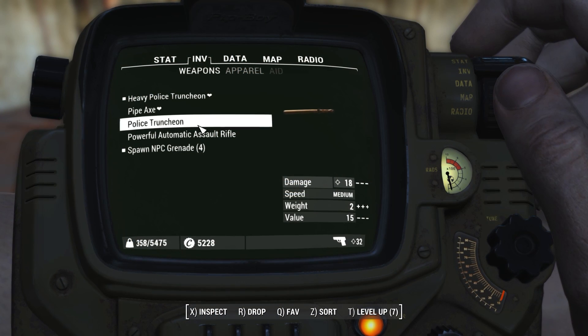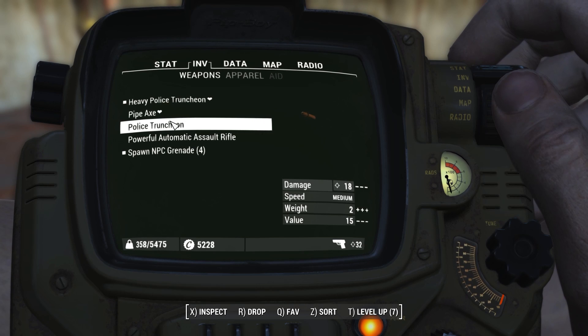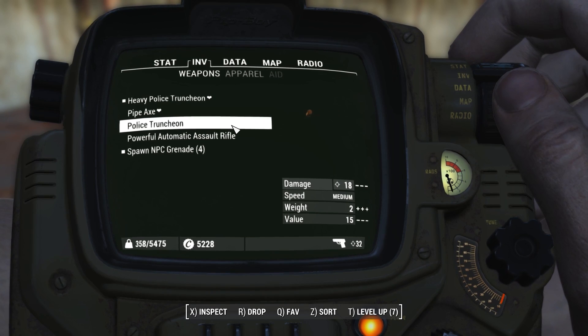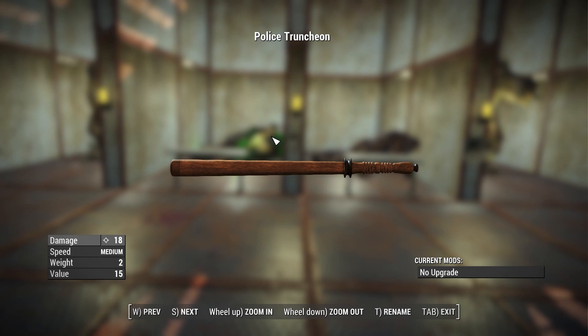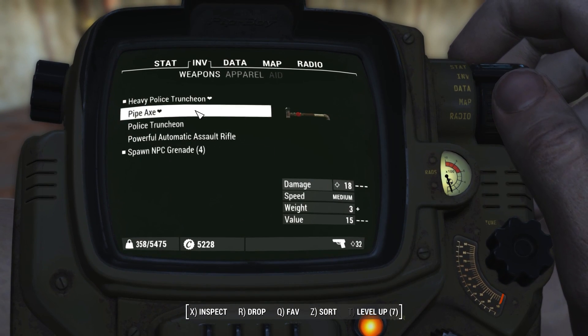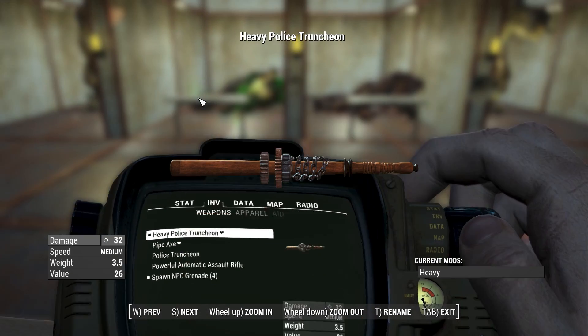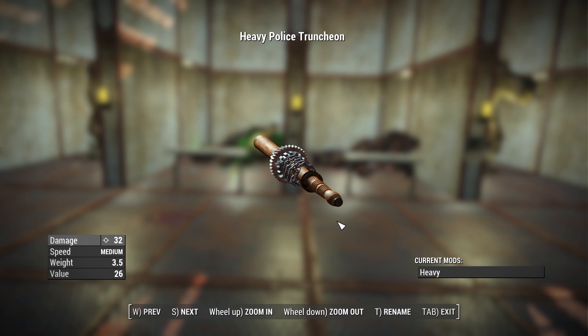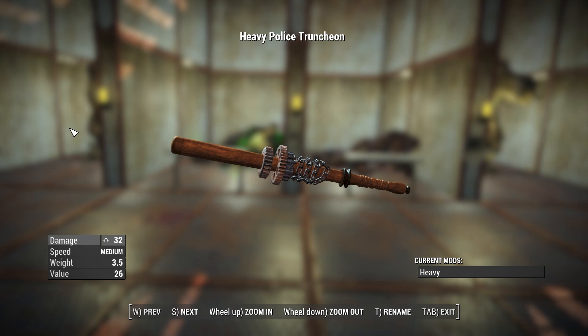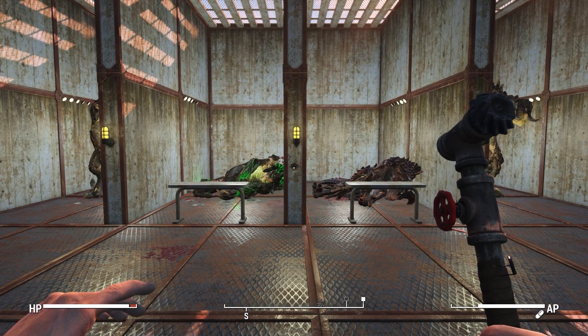Hey — Dack from the future here in the editing process. Turns out I goofed when it comes to those weapon stats shown earlier. My character had the Big Leagues perk maxed out, so that was actually the maximum damage available for these weapons. Here are the true stats: the police truncheon and the pipe axe both have a base damage of 18, which gets maxed out to 37 with the Big Leagues perk. With the best damage attachment on the truncheon you only get to a damage of 32 without perks — so these are some pretty low-level melee weapons.